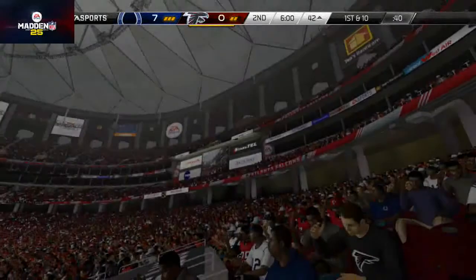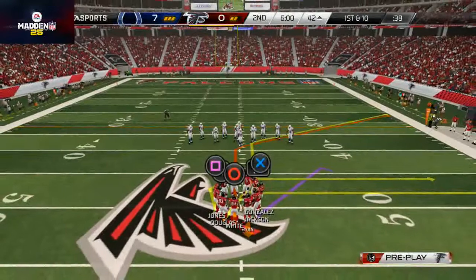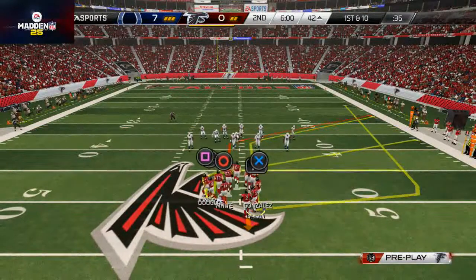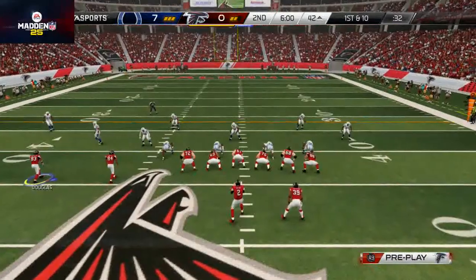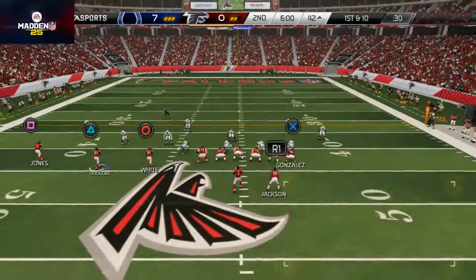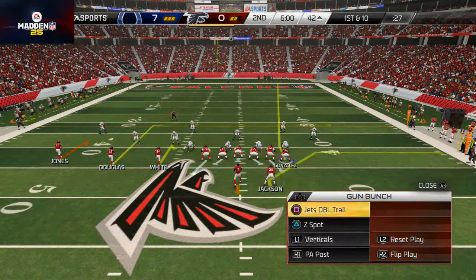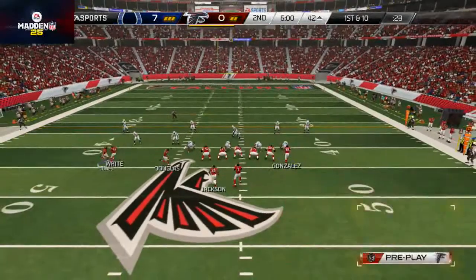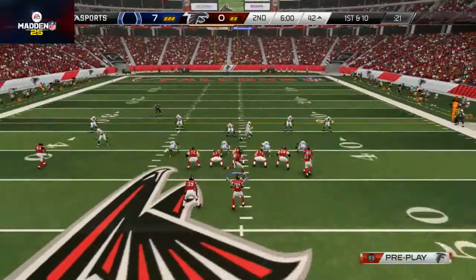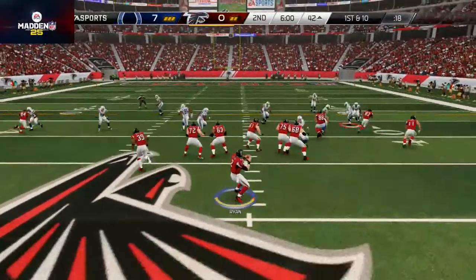That's the end of the first quarter, and we're moving on to the second. He's got backed-off corners, so I'm going to check down to the gun bunch and run the PA post. I'm going to put Roddy White on an out route smart routed because of the backed-off corners and try to take advantage of that. Looks like a possible blitz — he's actually in cover two.